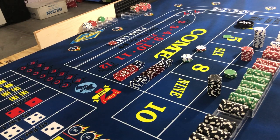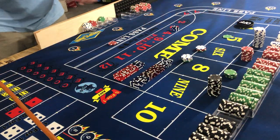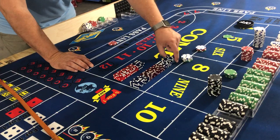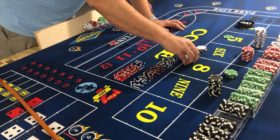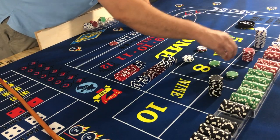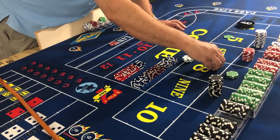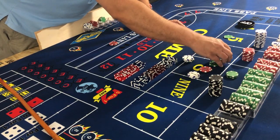Man, this is a long roll — no complaints! Three-five-eight — we are liking some eights today! We have $54 out there, which is nine units. Nine times seven is $63, so it's going to pay $63.